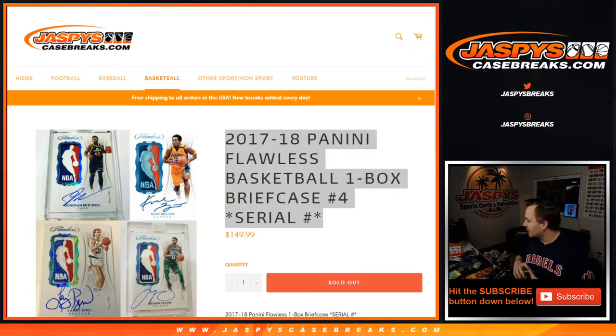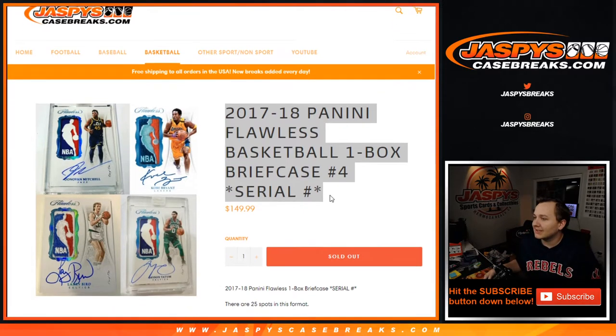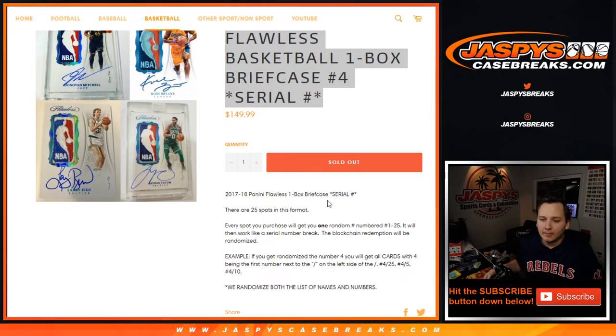What is going on everybody? This is 1718 Flawless Basketball 1 Box Briefcase Break Number 4. This is a random serial number break. Basically, everybody gets a number, and if your number comes out, you'll get that card.